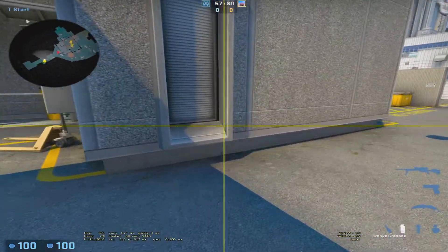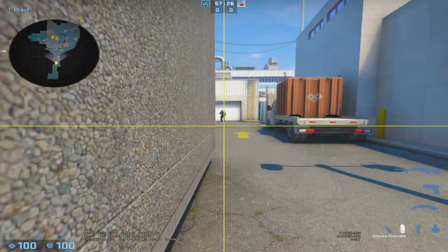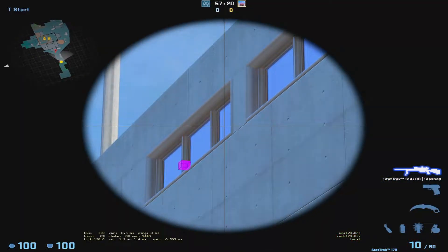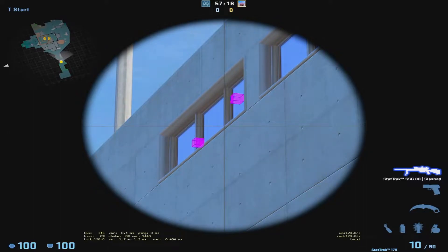Here's the solo way to throw the Navi smoke wall. You're gonna have three smokes — you're gonna tuck into this corner there. First one you're gonna aim right around there, second one you're gonna aim in the middle of that window, and the third one you're gonna walk jump throw from there.